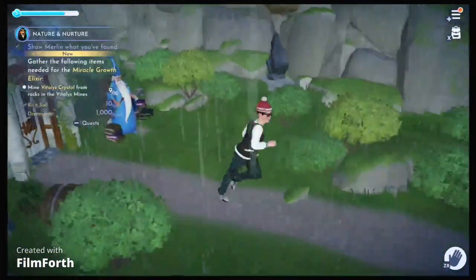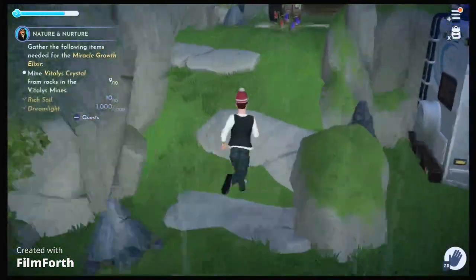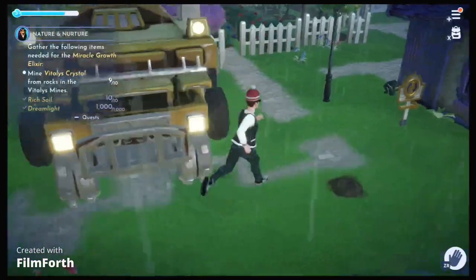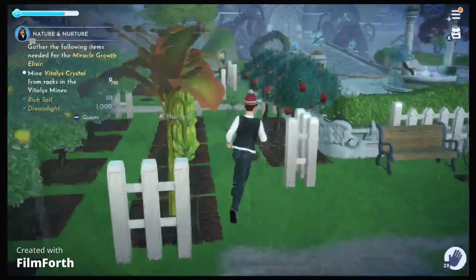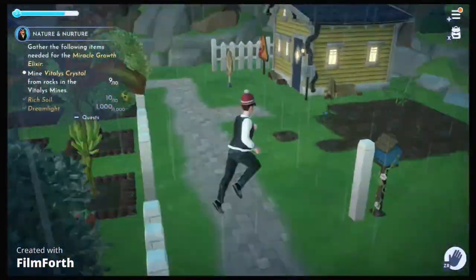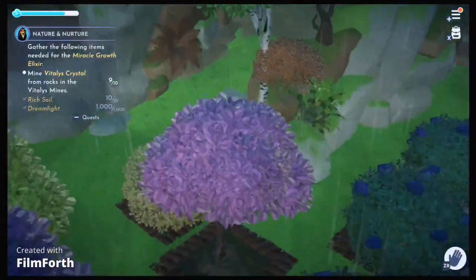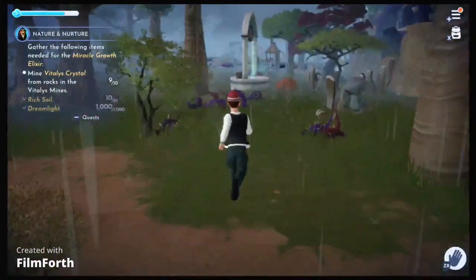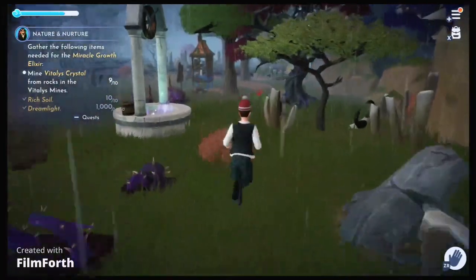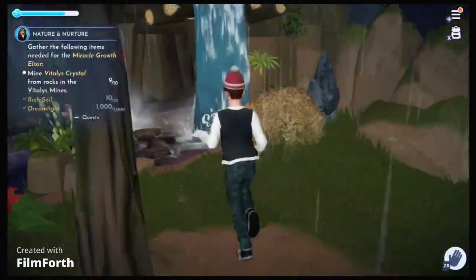Okay, so what have we got to do now? This is quite simple actually — I only need to go and get one crystal back from the mine. I knew we needed rich soil so I was planning on doing that this morning. If you saw my mess in the Peaceful Meadow earlier, that was me. We also needed dreamlight so I got 1,000 out of 1,000 on that — pretty useful. Back into the mines, we just need one gem so we don't have to be in here too long.